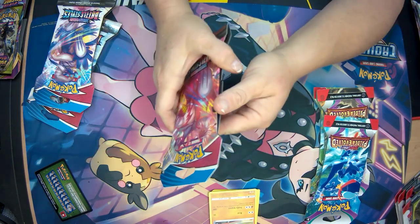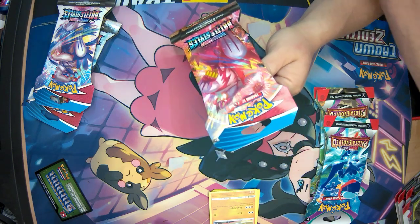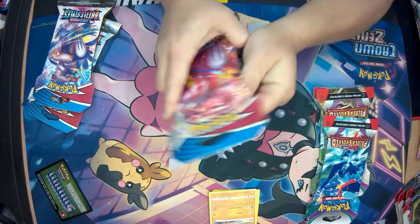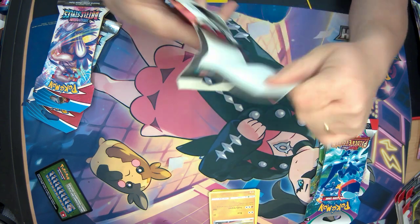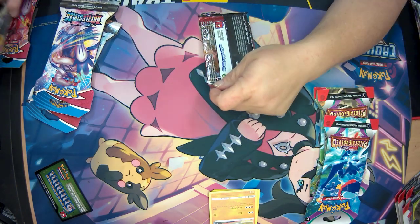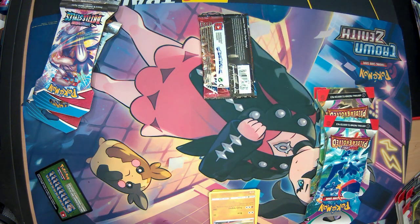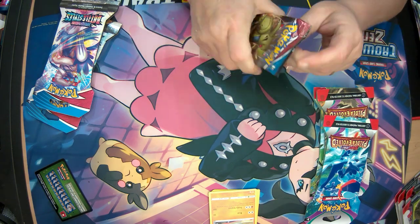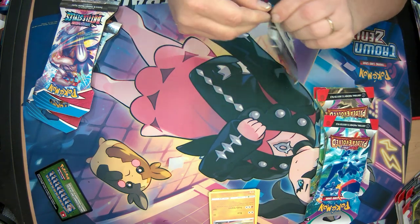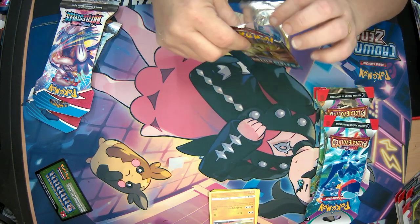Caleb's supposed to be coming over to join me, and so far he has not joined me. Alright, next pack — Battle Styles. I still have some of the Battle Styles sets I need to finish, and I don't have all of them. I like opening packs, so why not buy a few?